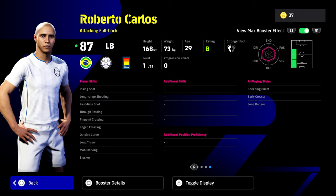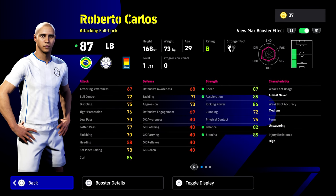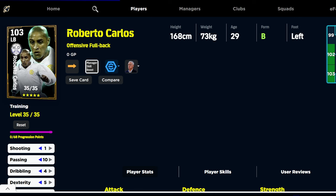He doesn't have one-touch pass, but he does have blockers. So he is a bit more defensive, this version of him, without having to do anything. One-touch pass seems to be one of the rarest skills now to unlock. We're going to show you a quick build of him here.